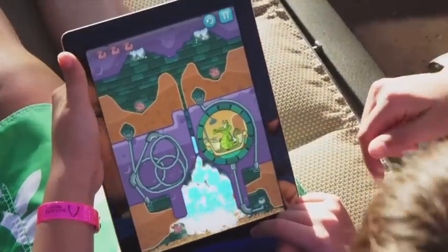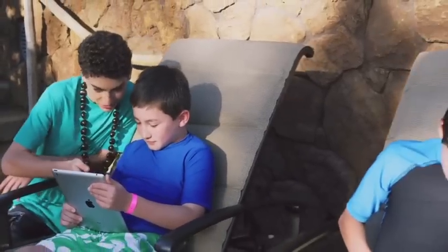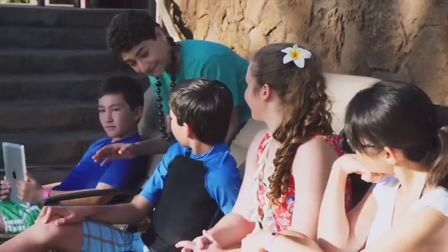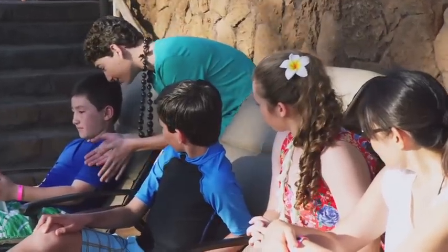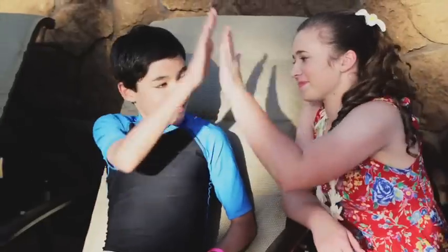Watch this. What you want to do is dig tunnels throughout the dirt. You want to use this to create steam so it spouts out the top. This level is actually inspired by the Aulani A — it's the symbol that's on all the hotels and everything. So the way to beat this level is you actually end up drawing the Aulani A. That was perfect.